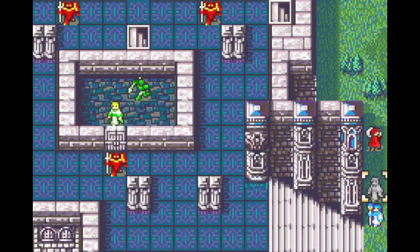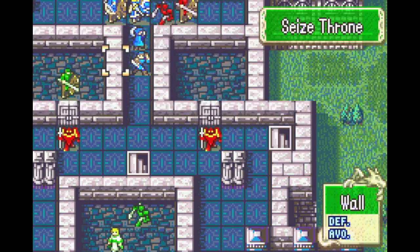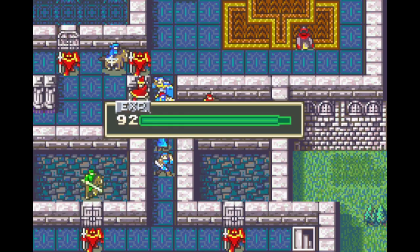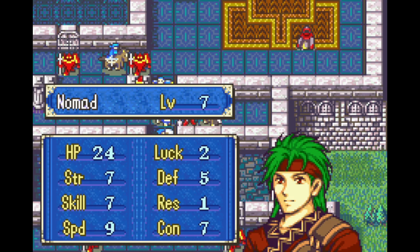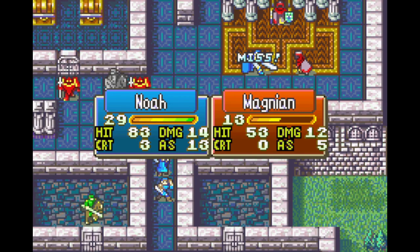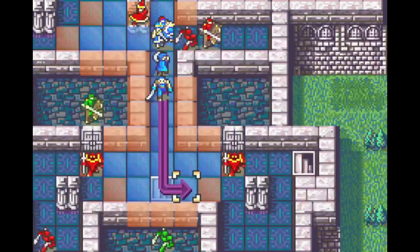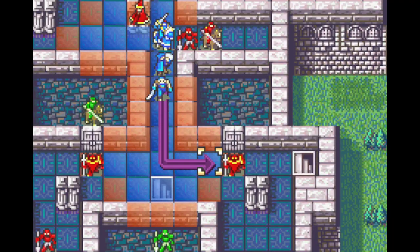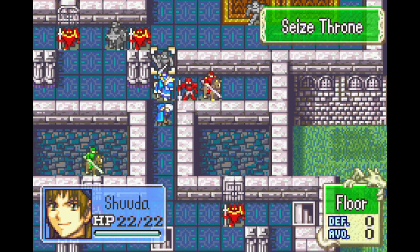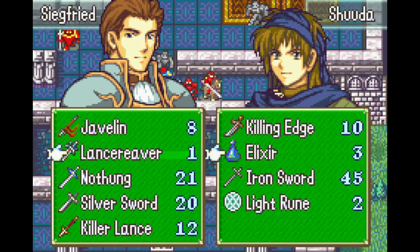You get the speed ring, and the speed ring will go to an admittedly strange unit — but you'll figure out why soon. We do need to equip that sword. We don't need to hand axe kill those guys. I definitely could have just given Noah a killing edge or the Lancereaver and had him crit with that compared to the Cotton Blade. Shuda did use the Lancereaver, but no matter — my mistake.